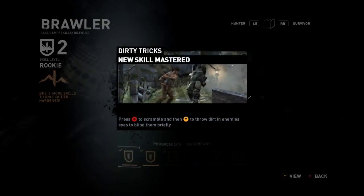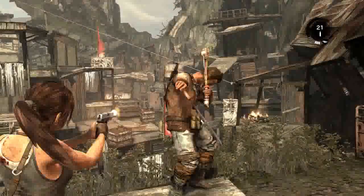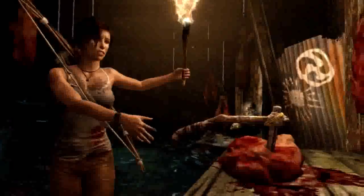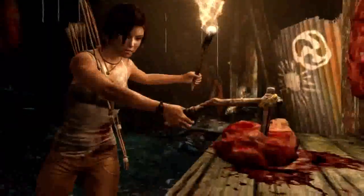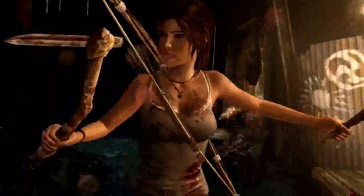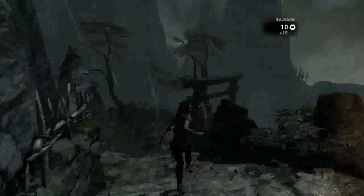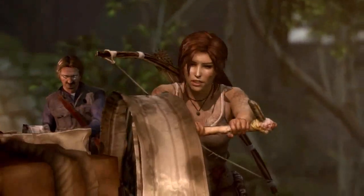Skill points can be used to unlock new skills in the base camp, granting Lara a wide variety of exploration and combat abilities. An early example of the upgrade system can be seen in the climbing axe. This piece of gear starts out as a makeshift item which Lara acquires early on, helping her pry open doors and break open salvage crates. However, it soon outlives its requirement.